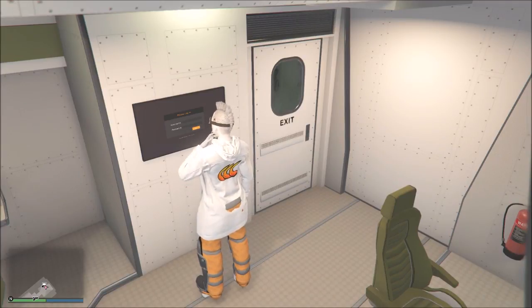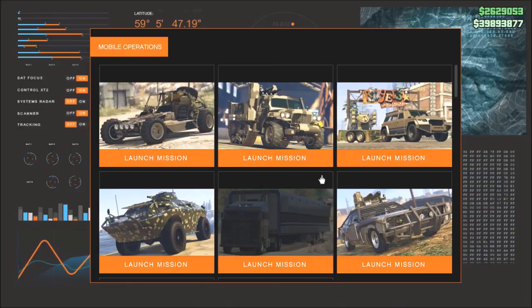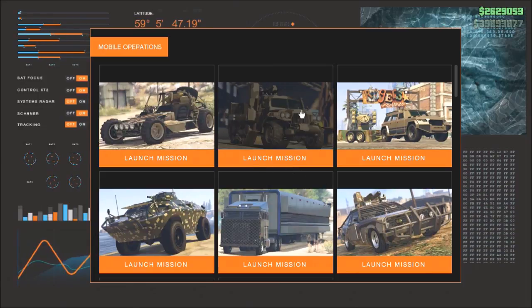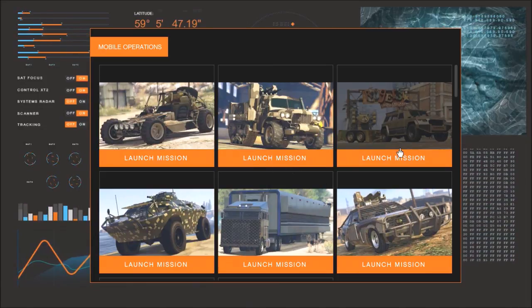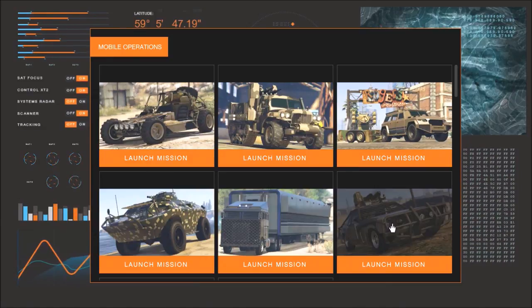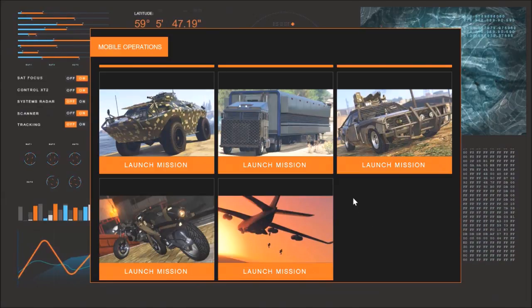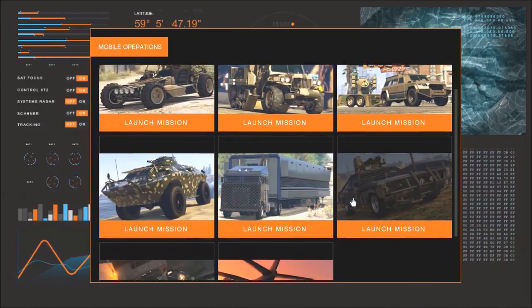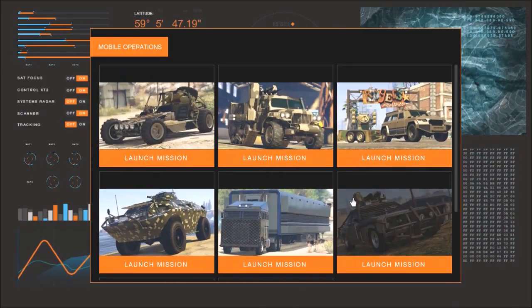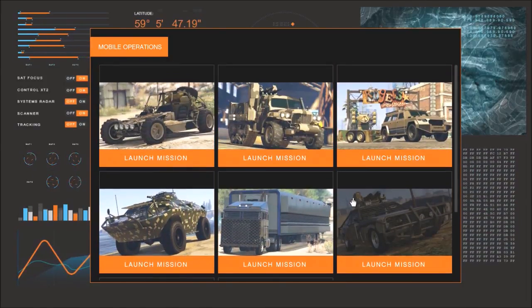If you complete these missions, you do get the discounted prices on all the special vehicle missions. In order to unlock these, you have to do supply runs. So even if you don't need any supplies, just do supply runs anyway to unlock all these missions. I think it's 14 supply runs in total to unlock them all. I did it all in one day — 14 supply runs, got access to all the missions, completed them all, and now I have the discounted price on every single special vehicle.